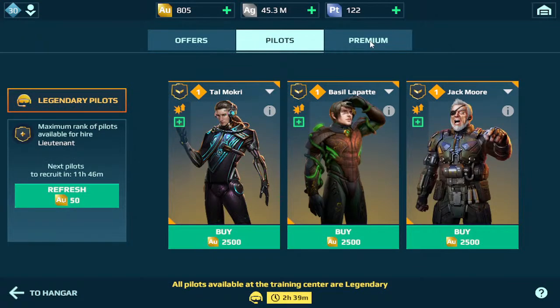I don't advise buying either of these parts because a lot of times they come in boxes. These are all great pilots but I would not buy them for 2500 gold. Tall Mockery is for the Spectre, Basil Lapate is for 800-meter and above weapons, Jack Moore is for the Strider - and Jack Moore for the Strider is a beast.